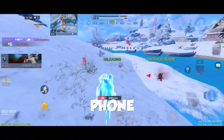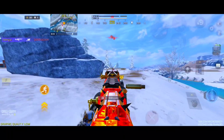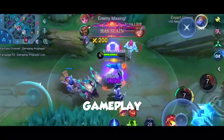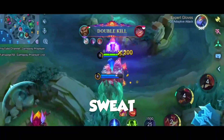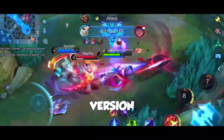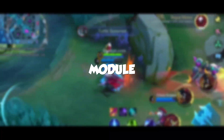So grab your phone, kick back, and let's jump into it. Let me tell you how you can get smoother gameplay, higher FPS, and zero lag without breaking a sweat. We're gonna be using something called AI Gaming Modules version 1.3 — it's totally legit for low-end devices.